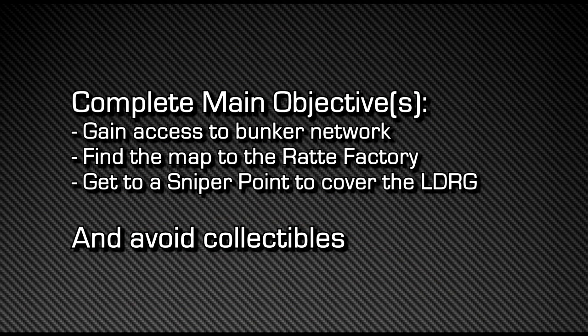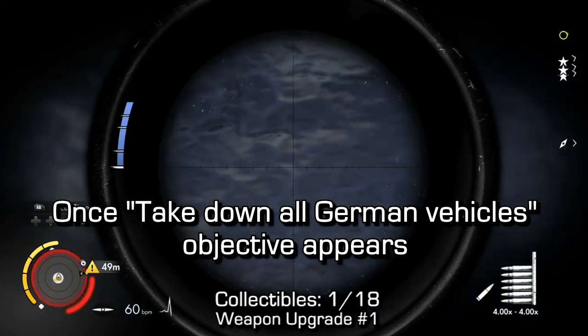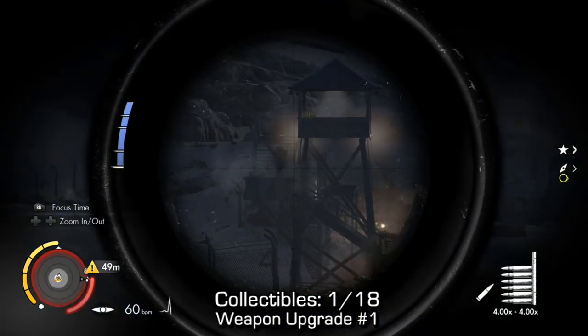Also, before we get started, make sure you complete the first three main objectives and avoid all the collectibles. This will make your life the easiest because there are certain enemies who only spawn after you do some of these objectives. So now that I have the Take Down All German Vehicles objective, you'll have to be in this sniper spot.